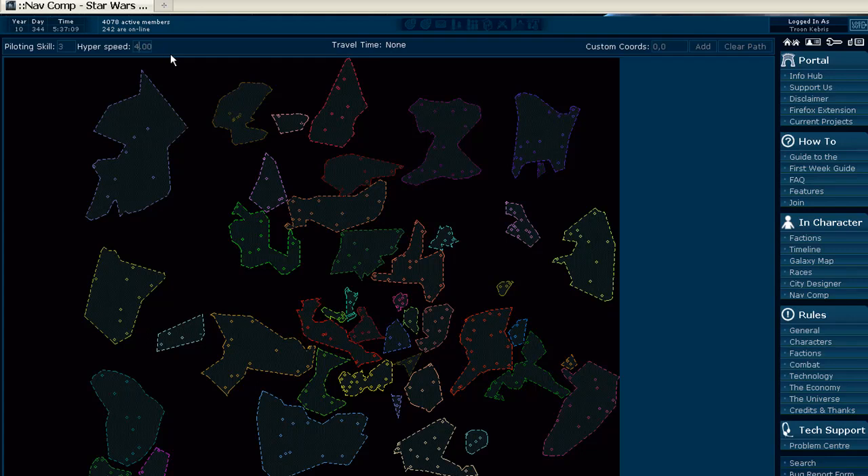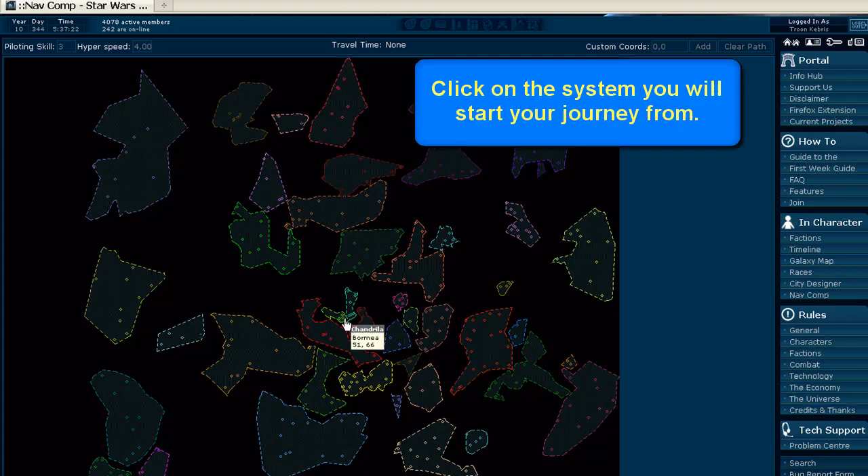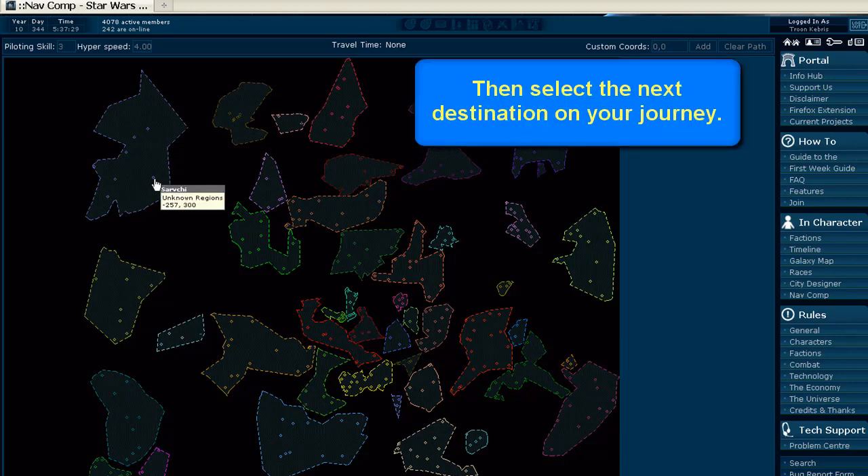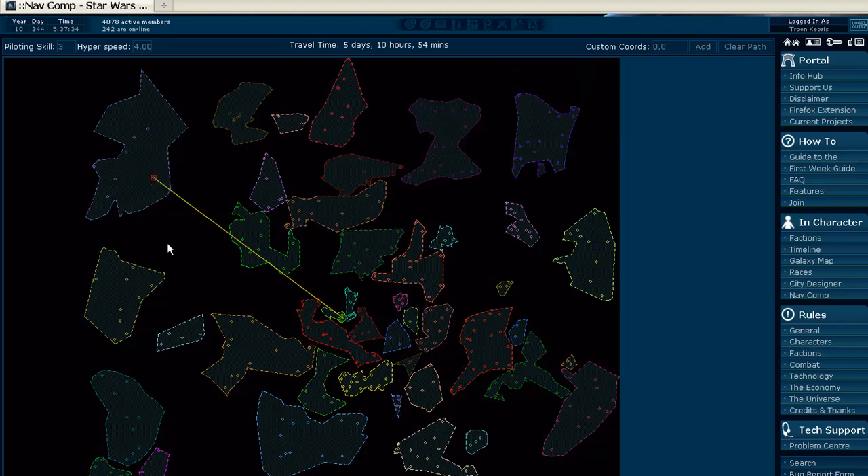Now let's say you want to travel from point A to point B and figure out how long it's going to take. Now that you've entered those bits of information, click on your starting location — let's say I'm going to start in Bormir — and then click your endpoint. Let's pick something in the unknown regions up here. You click on the end point B and automatically your travel path is lined out. Up at the top it shows you that at a piloting skill of 3 and hyperspeed of 4, that trip will take you 5 days, 10 hours and 54 minutes.